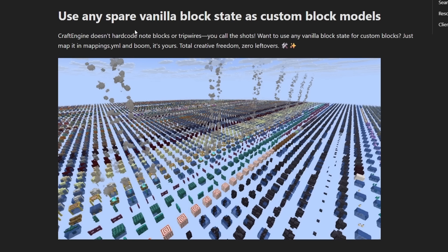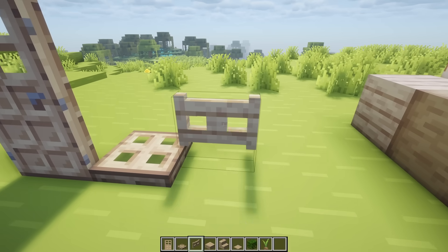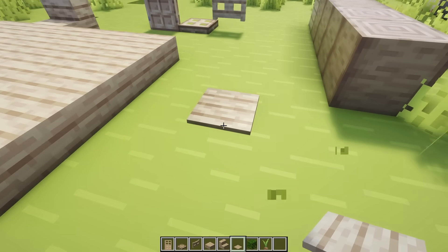Now this second feature actually is very powerful, because Craft Engine allows you to use any spare vanilla block state as a custom block model. So not just note blocks and tripwire and mushroom blocks — which are all blocks that get used frequently — but you can use every single one of them. Which is why things like the Anvil and the Fence Gate looked so vanilla, because it basically was a vanilla block but then just kind of retextured.